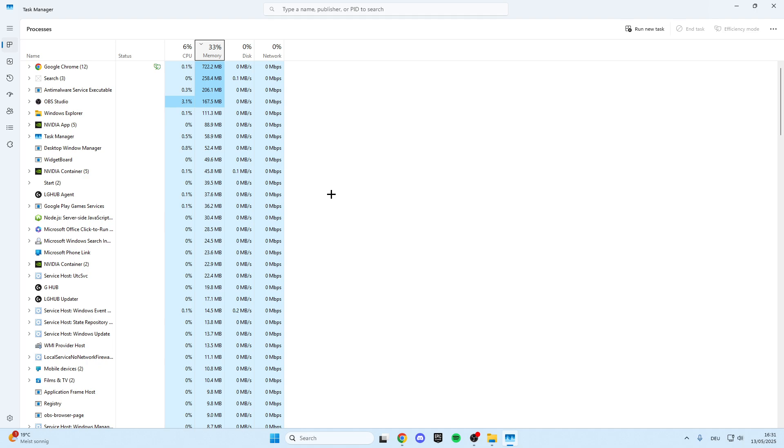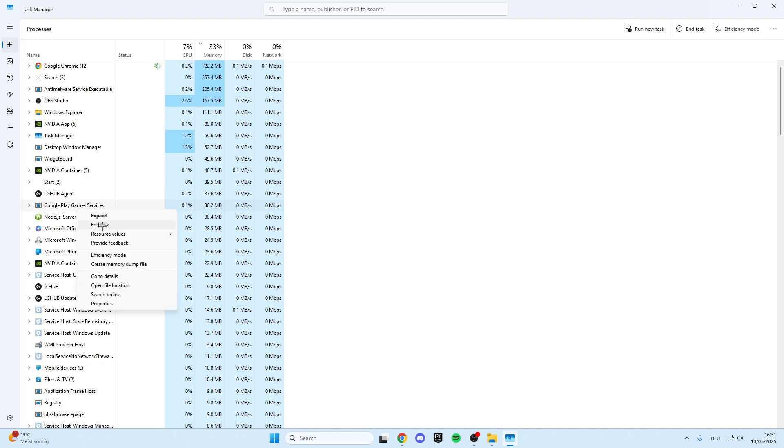That can be DAISY itself, that can be the anti-cheat from DAISY, or that can be the launcher you started DAISY with. If you find something related to DAISY, right-click on it and then end the task, because these background processes are causing the game to not start. This is the first step you can do.